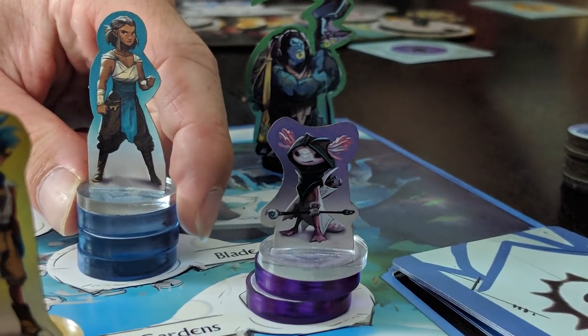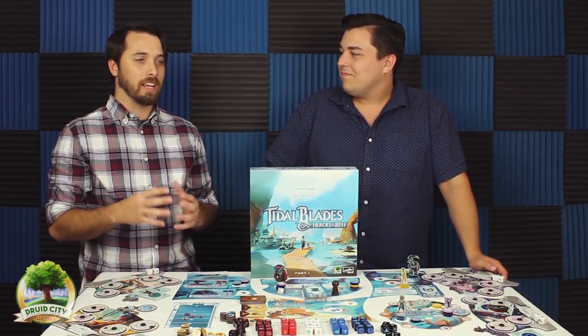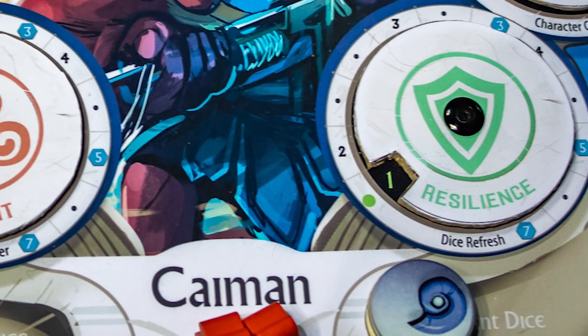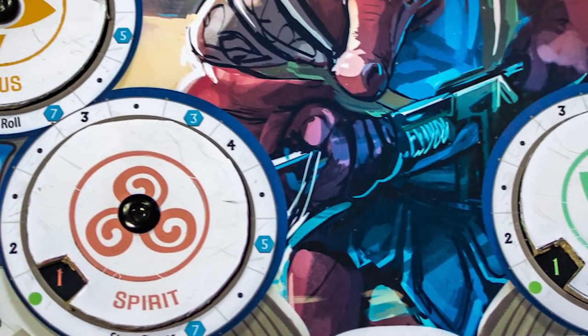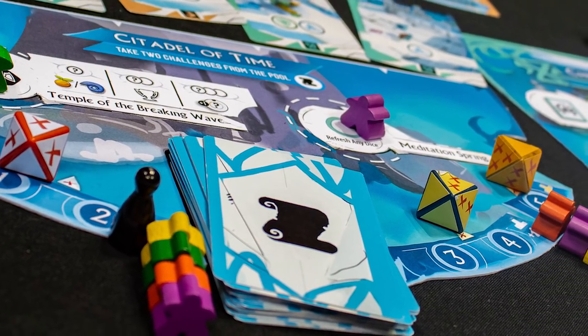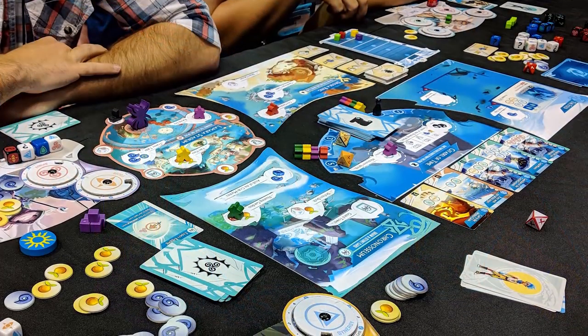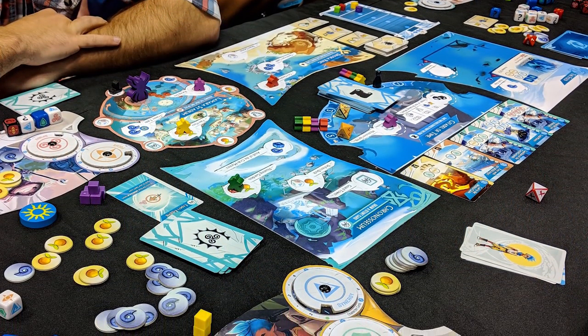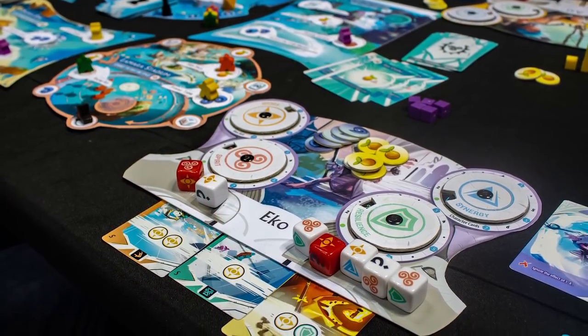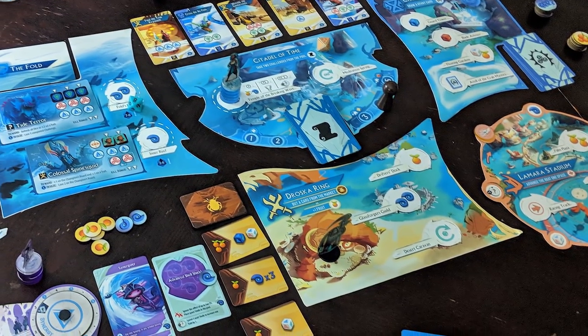These are standees that possibly will be minis for the Kickstarter — we don't know yet. Tidal Blades is a dice rolling worker placement game that is very focused on character and enhancement. You have four tracks that you're going to be leveling up which will help you on your adventures. The whole game is set over a week where you are all training, trying to become the best hero of the reef. There's a tournament going on, and while you train, there's also a rift — a barrier put up by the elders to keep monsters out — that's breaking down, so you also have to fight off monsters.